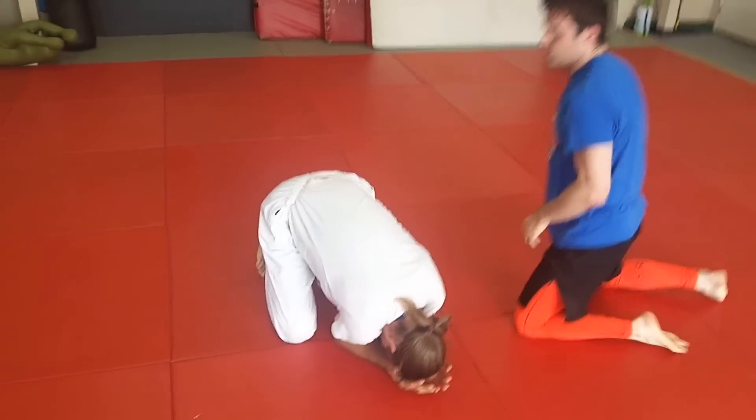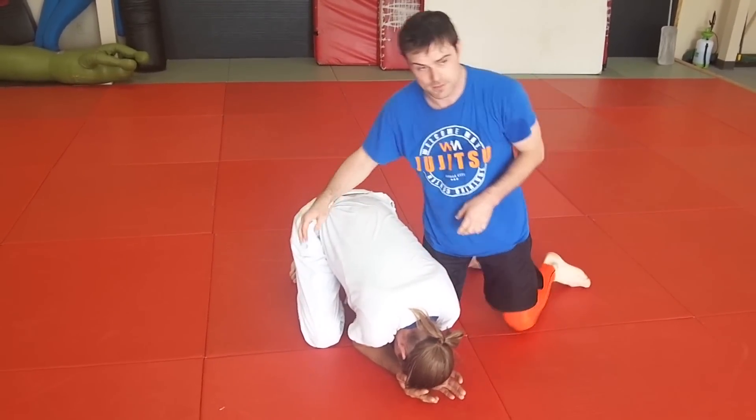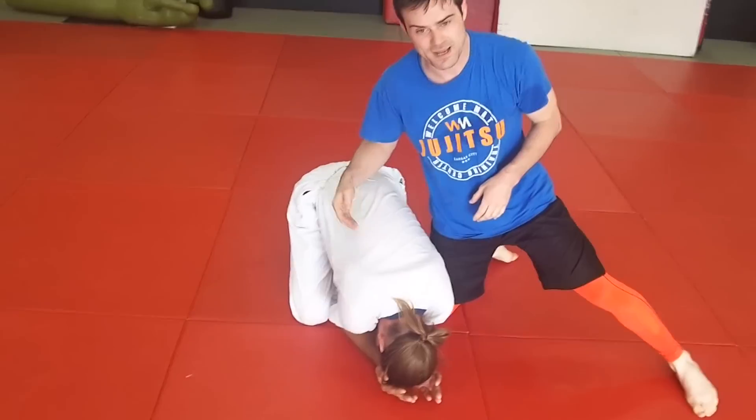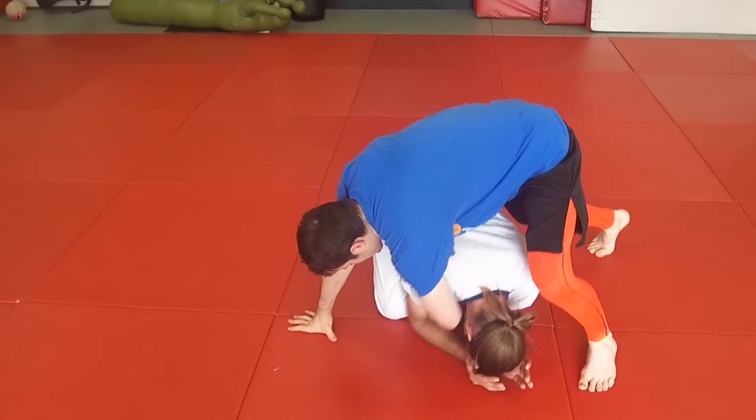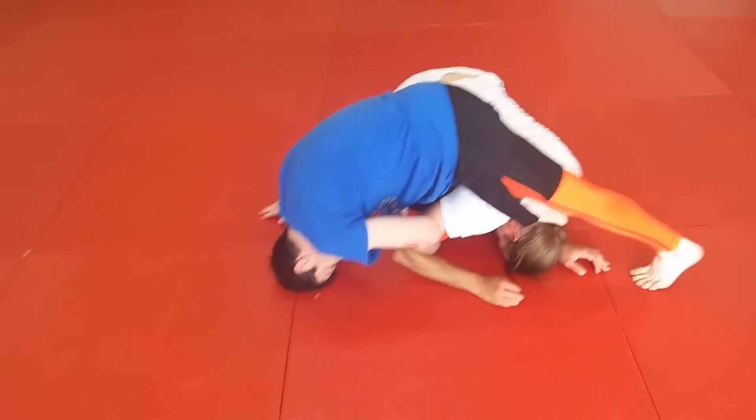What we're going to do right now is play off the side. Instead of snaking the foot through and getting the hip hook, we're going to hook behind the head. So I catch this, step through and catch right there.